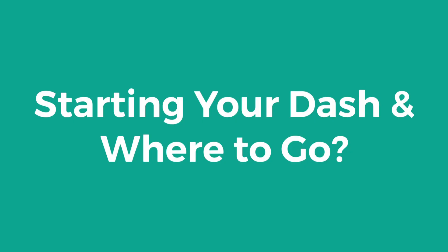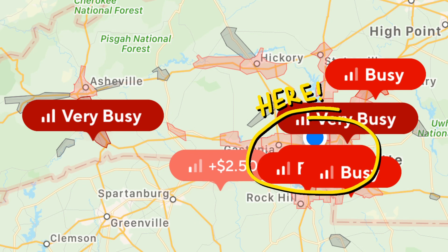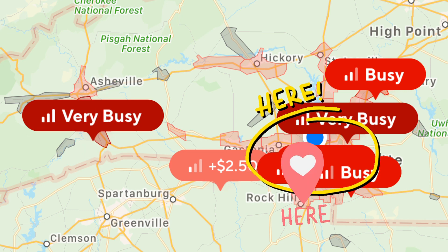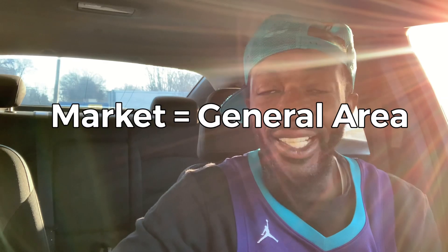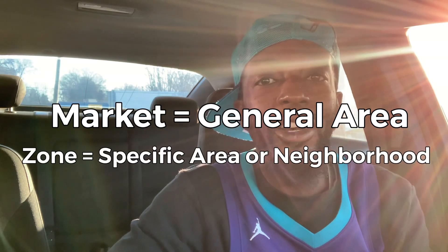It's currently 7:54 and right now I do not have a scheduled dash. As I look at my area — my market — my market is going to be Charlotte, North Carolina and all of the surrounding cities. Your market could include numerous cities or zones. Your market is the general area that you work in, and the zone is the city or part of the city that you work in. Your zone could be like the west side of Charlotte, or it could be like the entire city of Raleigh.